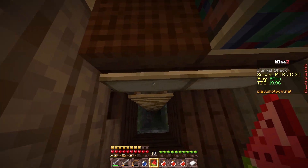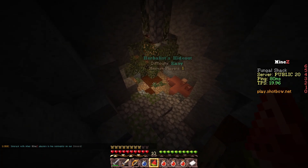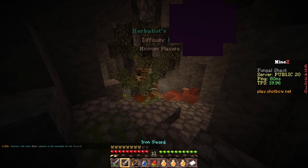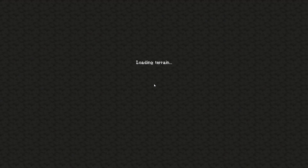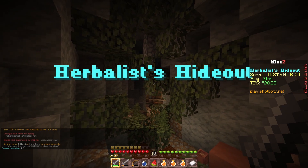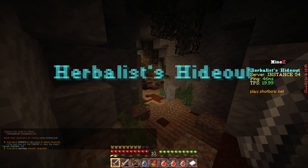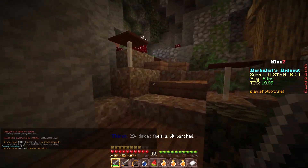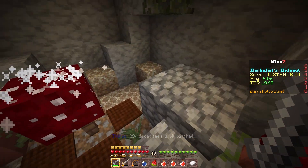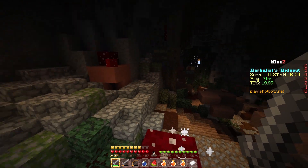If you go downstairs, you can find a very easy dungeon down here known as the herbalist shack. My current route has actually been to come here and do this real quick, then grab potions and one of the talents on the way to the sunken mire.